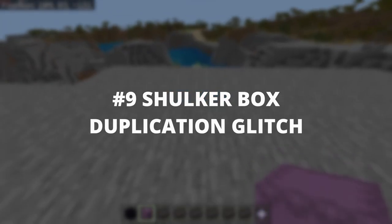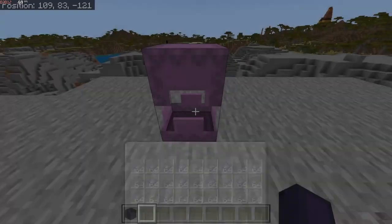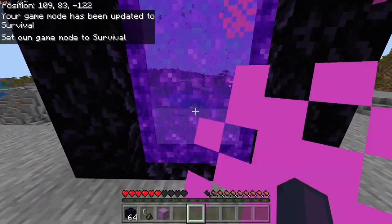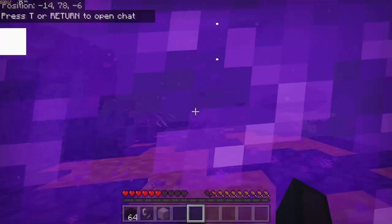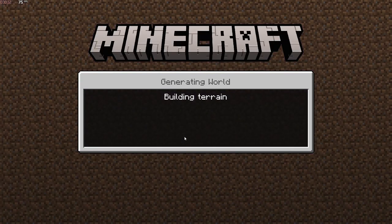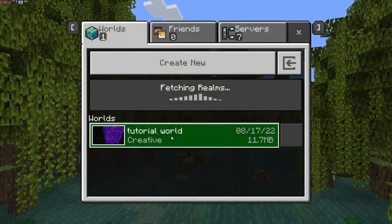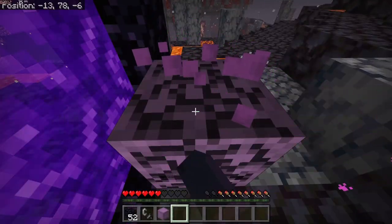Number 9: Shulker Box Duplication. Put all the items you want to duplicate in the Shulker Box. Go to the Nether. Stand in front of the portal and save and quit. Go back into your world. Go into the portal and place your Shulker Box at least 2 seconds before you teleport. Once in the overworld, step out of the portal and Alt F4. Go back into your world and you should have a Shulker Box on the ground and in your inventory. This should work every time.